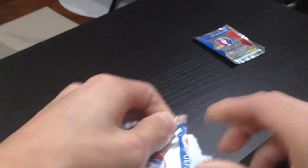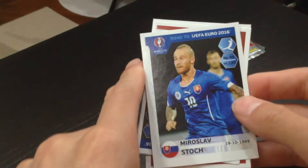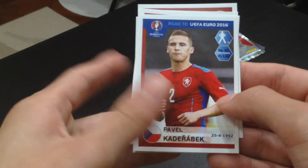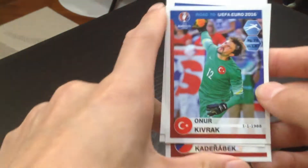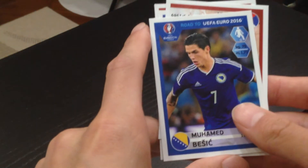And to our fourth pack. We have another player from Czech, Vaca. Second player is Stoj. Third player is Kadurabek, plays for Czech also. Fourth player is Kyivrak. And our last player is Besic.